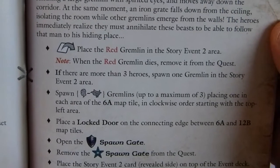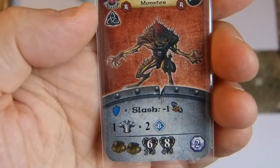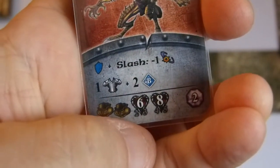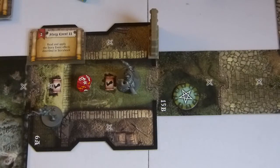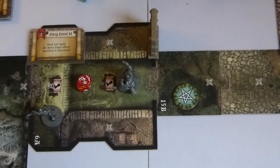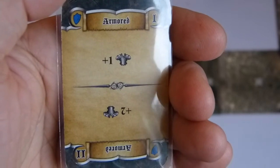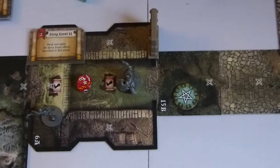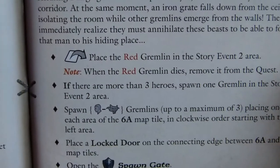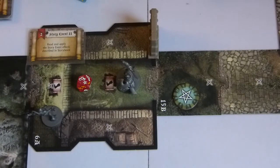As he says this, he releases a long leather leash freeing a large Gremlin with sharp eyes and retreats down the corridor. At the same moment, an iron gate falls from the ceiling isolating the room they are in, and other Gremlins emerge from the walls. The heroes immediately realize they must annihilate these beasts to follow this man to his hideout. We place the Red Gremlin in the event 2 zone. The Red Gremlin is more powerful, resistant, has armor, but gives interesting things — two loot tokens. It has 6 life points, and with 2 heroes it will give 2 soul points.